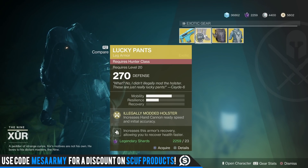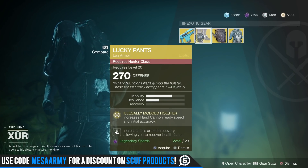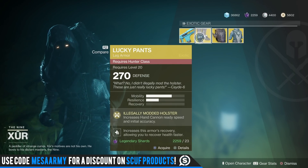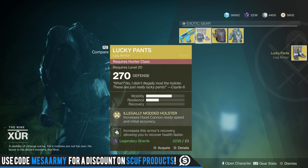They give increased hand cannon ready speed and initial accuracy. I played around with it and I don't really think it's that good. I probably won't keep them — but look at how many legendary shards I have: 2,236. I'm gonna buy them anyway.